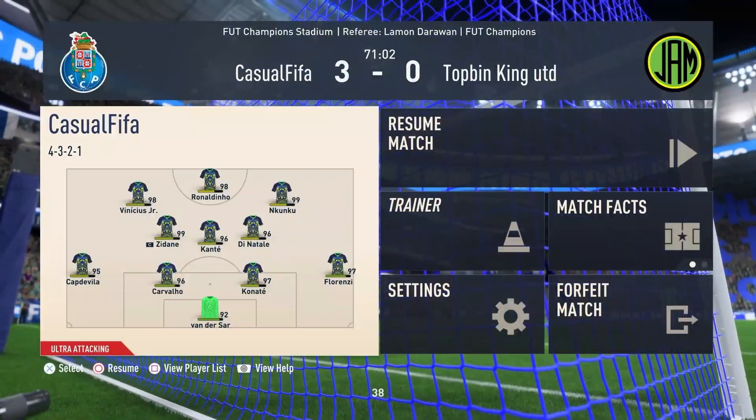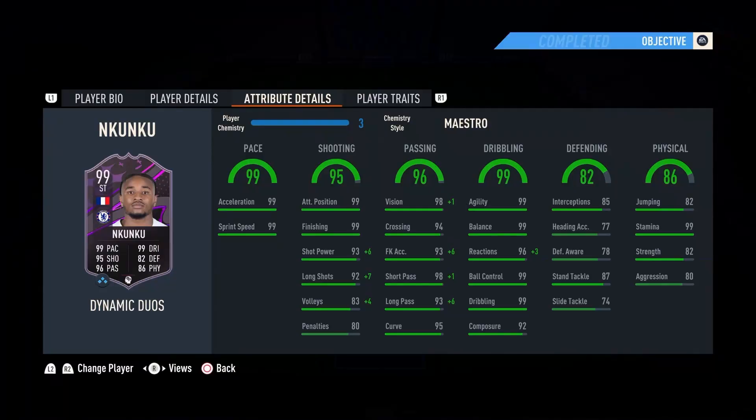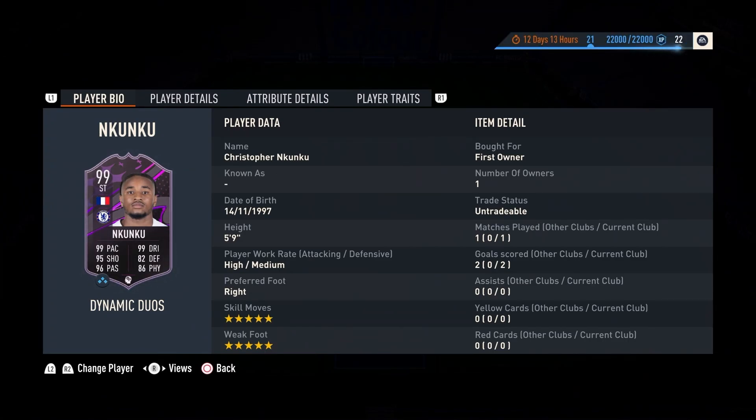What a save - I thought that was in, but the way he took that touch was world class. We get the rage quit! This guy could not handle the NKunku train and I don't blame him. One game, two goals, lots of chances created - absolute baller. The only downside is his body type, but even then it's not a big deal. Felt unreal on the ball - great shooting, great passing, physical not too bad either. For 130k for a 99-rated NKunku, you can't go wrong. Let me know if you've completed the SBC - leave a like, subscribe, and I'll catch you guys next time.